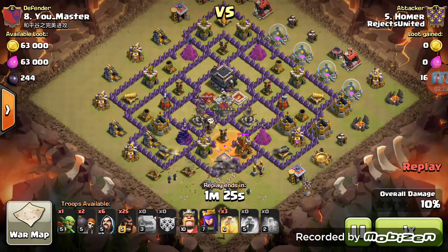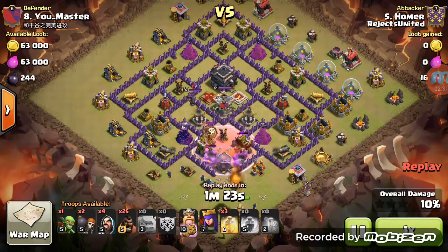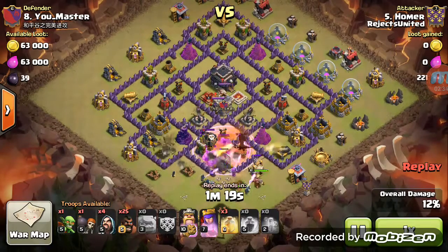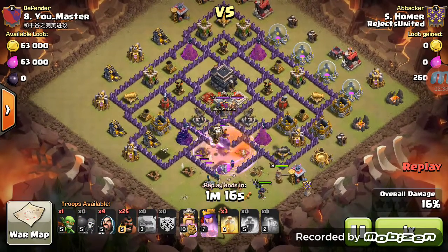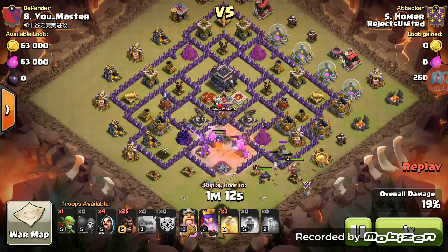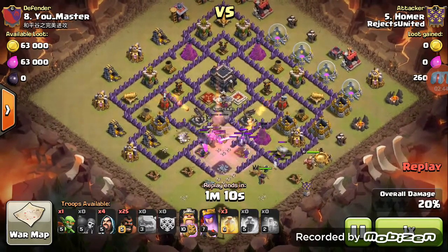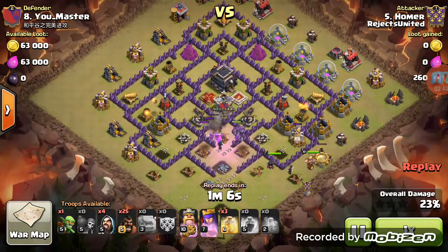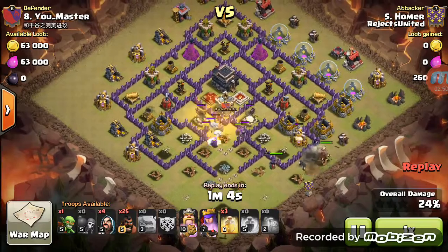He's got the lure coming over, two golems — rage goes down to take out the clan castle. Golem still has distraction. Wizards are taking it out, and the wizards actually came into the little section there and got both expos.